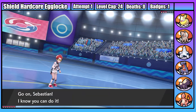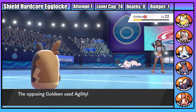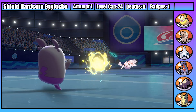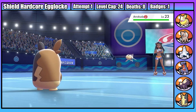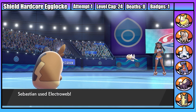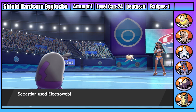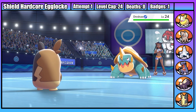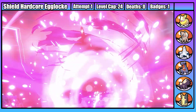Nessa starts with Goldeen and I start with Sebastian. Sebastian opens with a strong Electroweb, then Goldeen increases its speed with Agility, outspeeds and gets off a weak Horn Attack, but goes down to a second Electroweb. Second is a slightly faster fish who gets off a weak Aqua Jet before surviving on one HP after taking an Electroweb. Why can my Pokemon never cleanly one-shot? Sebastian has to take a second Aqua Jet before getting another KO.